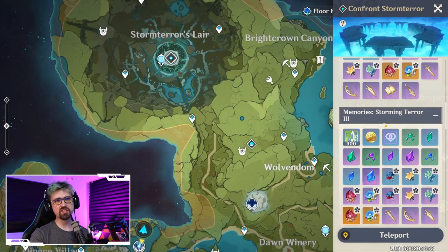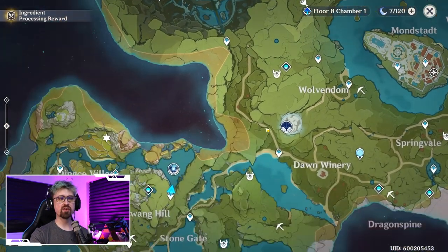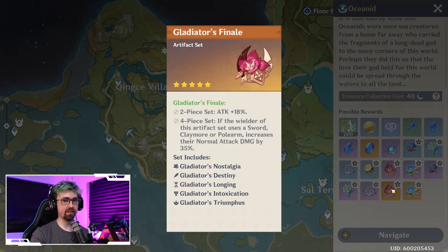So you have a chance to get five-star Gladiator pieces from the two world bosses starting at AR 30, but you won't have a chance to get five-stars from the elite bosses until AR 35.